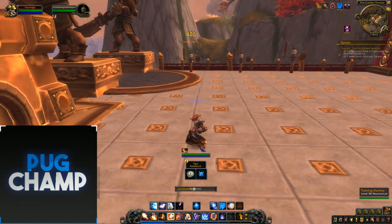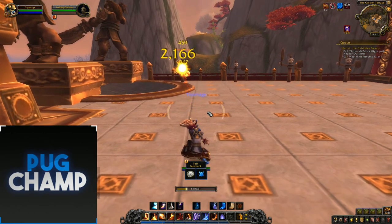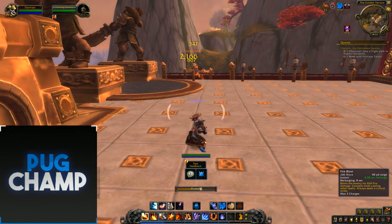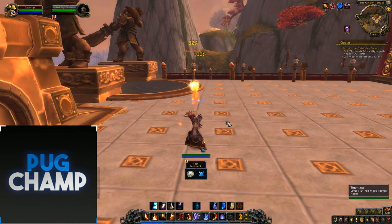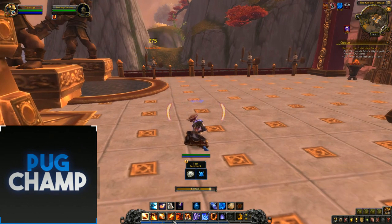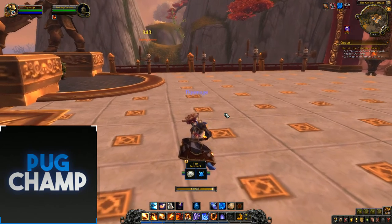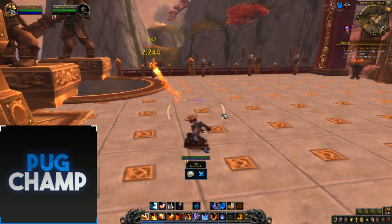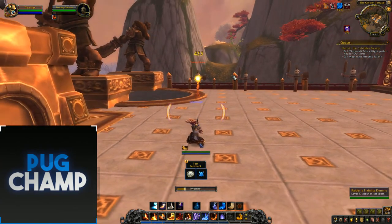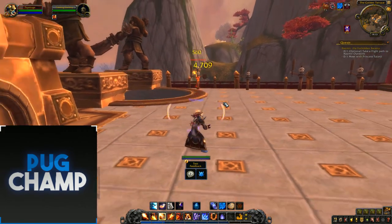So my next Pyroblast is going to deal 300% increased damage — I'll use that now. Pyro. Use Fireball. Use my guaranteed crit. Use Fireball. When I've got the guaranteed crit I'll use Fire Blast mid-cast so that it's a guaranteed Pyro. Pyro. When you get a proc like this, you want to use Fire Blast mid-cast so that it's a guaranteed crit. Use it now, come straight out with that, use another one. Now I've got Pyroclasm so my next Pyro is instant — use this Pyro, then cast another. So I've got two Pyros off for the cost of one.